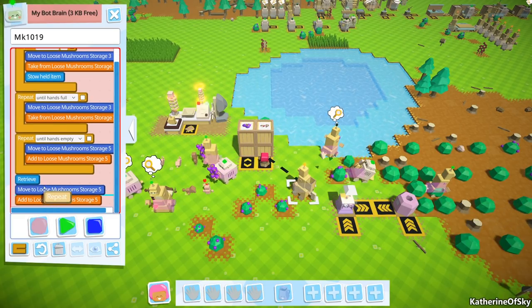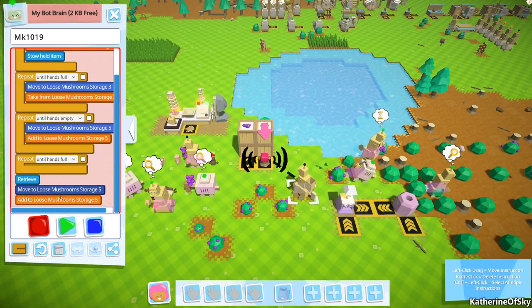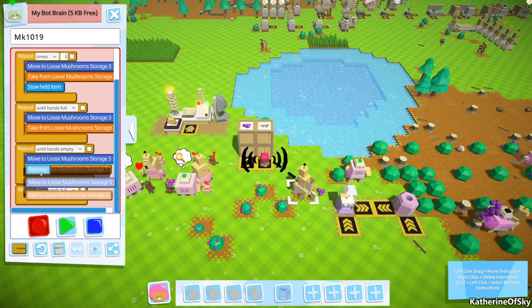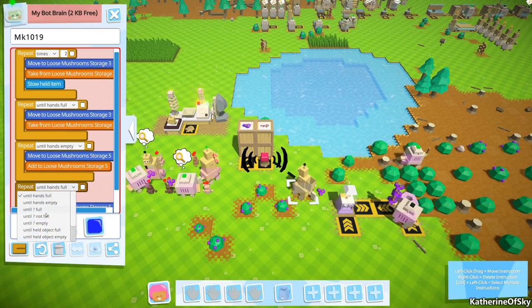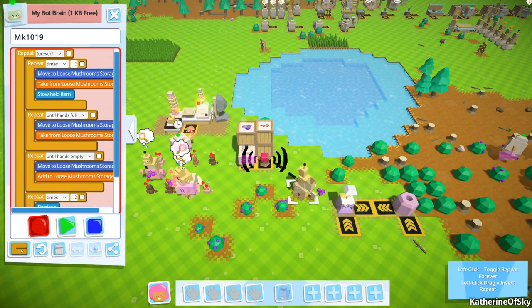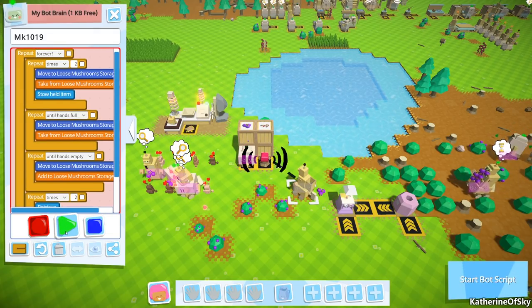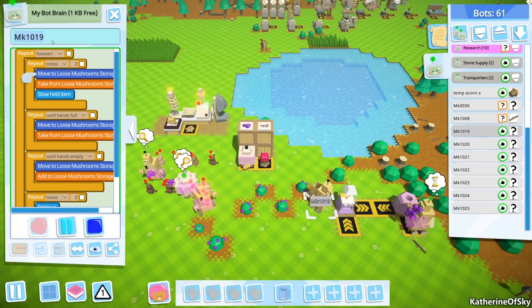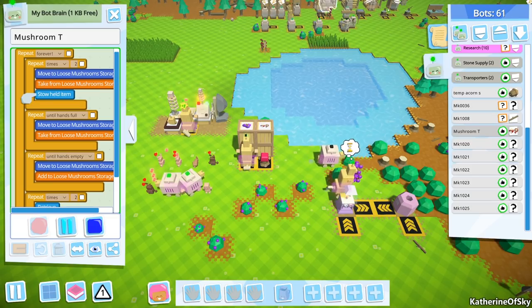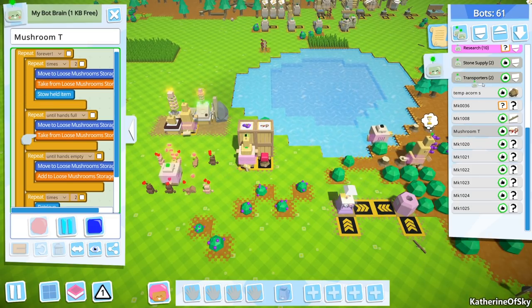I have to say I was a bit amused with someone's suggestion that I have bots running in an endless loop just waiting to be charged — so we could have a charged thing going on. I thought that was quite clever and quite funny. Okay, so this is going to be a bot that carries a bunch of stuff long distance. It would have been nice to stack backpacks but that's not a thing. So let's just get this bot and teach it to do mushroom carrying.